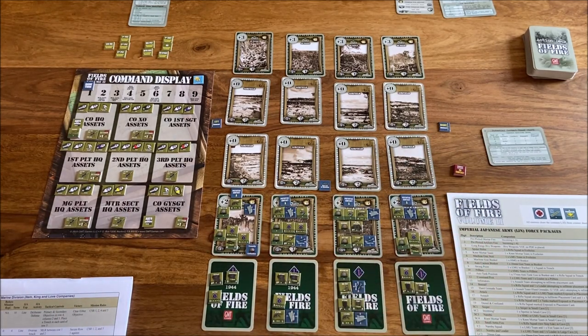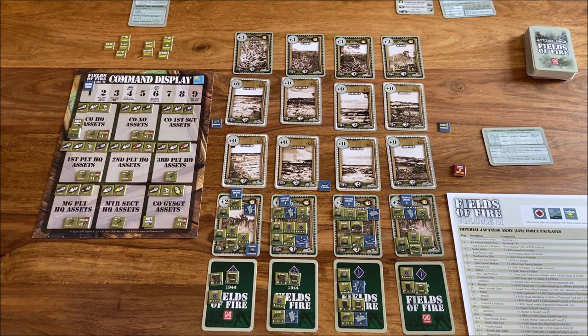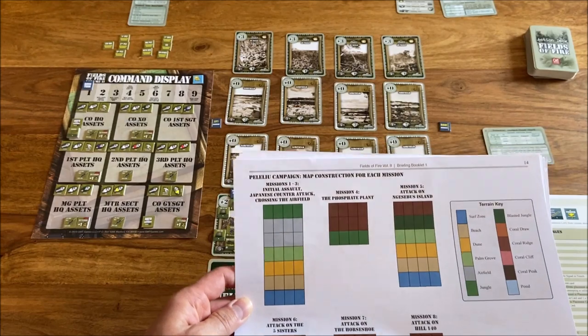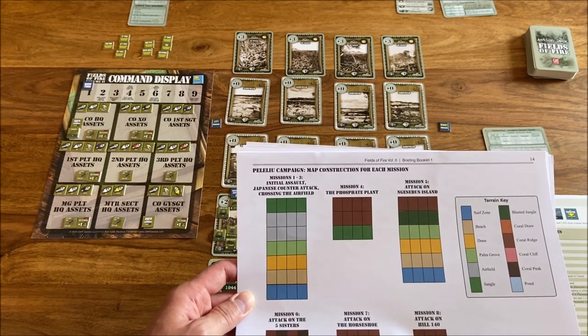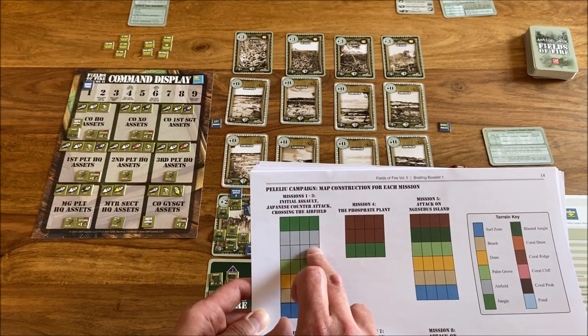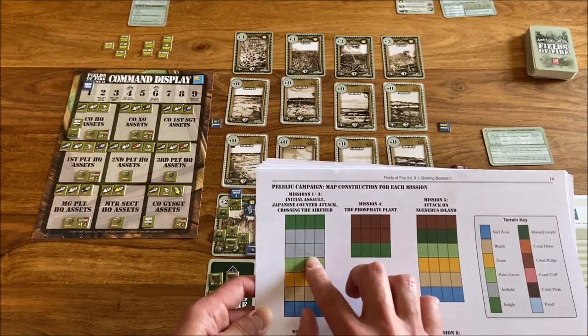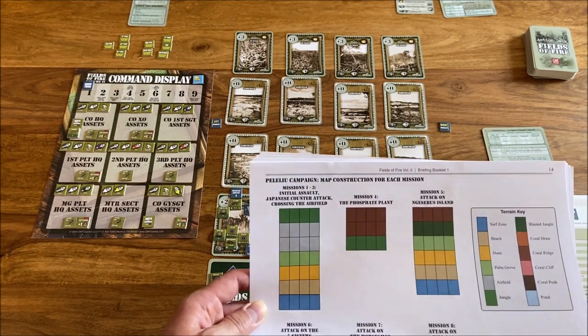In the first scenario we moved from the surf zone through the beach zone through the dunes up to the palm grove. You can see in the scenario book how missions one, two, and three connect. This is mission one, mission two, mission three. The second scenario takes place in the palm grove, with an airfield and jungle. First scenario: land. Second scenario: we defend against the Japanese counter-attack. Third scenario: we'll be crossing the airfield.